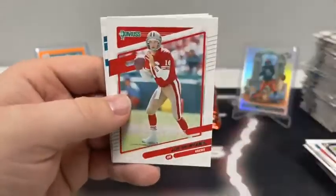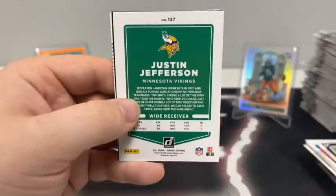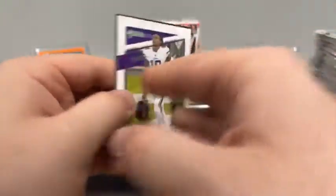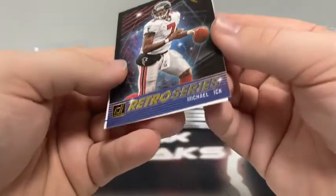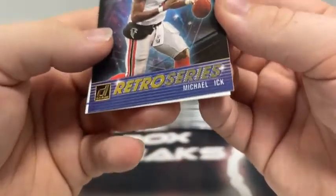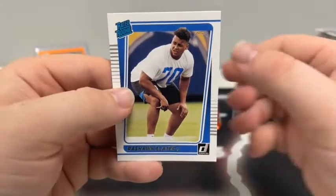Pack two of box four: Melvin Gordon, Joe Montana, John Elway for Denver, Jerome Baker, Robbie Anderson, Justin Jefferson for Minnesota, and a retro series Michael Vick — except the V is missing, so it reads Michael Ick for Atlanta. And a rated rookie of Rashawn Slater for the Chargers.